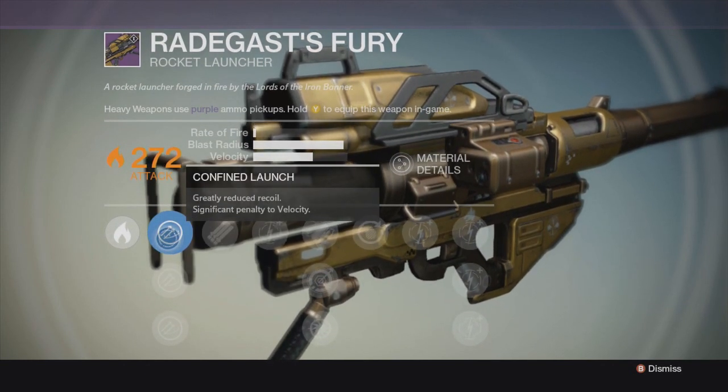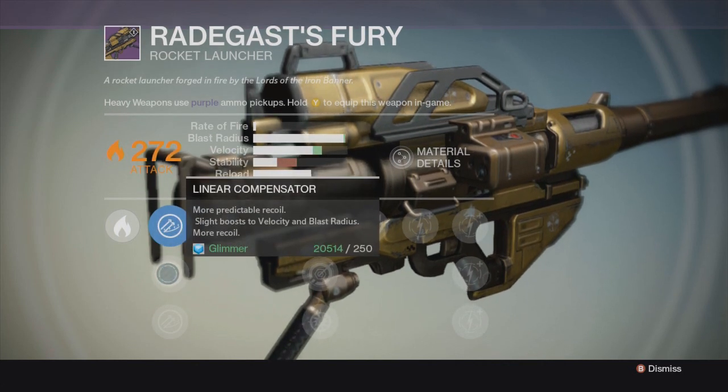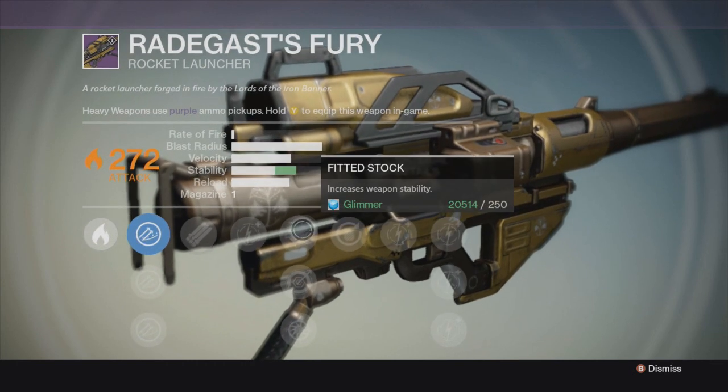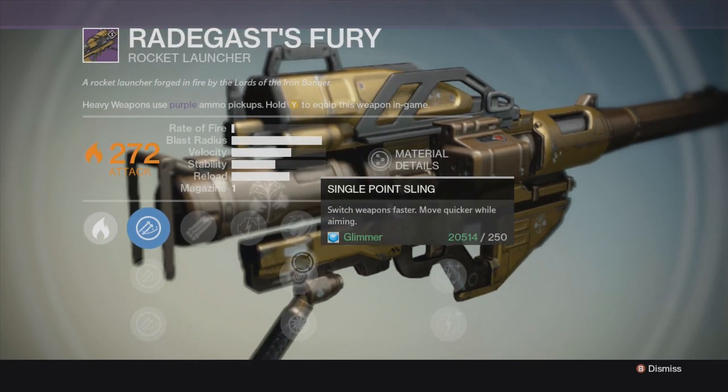Now Confine Launch: greatly reduced recoil, significant penalty to velocity. We got the Linear Composition: more predictable recoil, slight boost of velocity and blast radius. Hard Launch: more velocity, blast radius, and increased recoil.